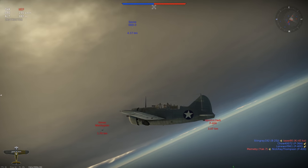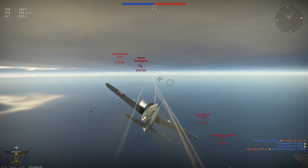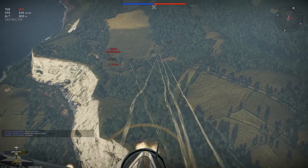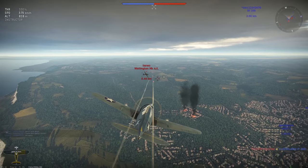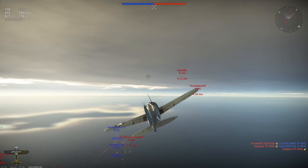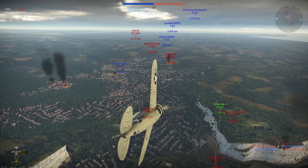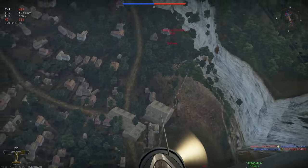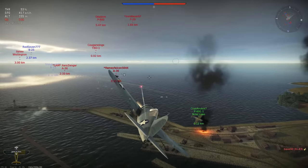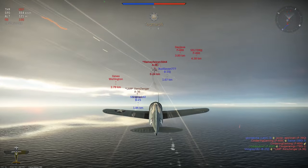We'll get our altitude back. There's a Wellington coming right towards us — Beef Wellington. Try to get some shots on him — he is right there, why not? Keep turning, he's slow, that's why I was going for him. Let's not get fixated on one target — we got to watch our back. This Yak-7 is probably coming after me. Turn in on him right now. We got an A-36 — might be a decent shot. Getting hits on him. He is trying some stuff — we are probably too fixated on this target when we should not be.